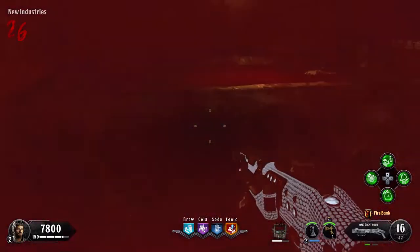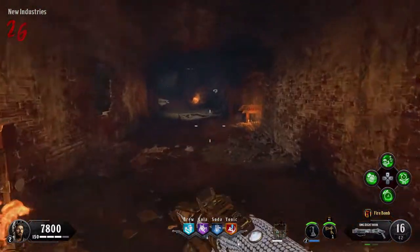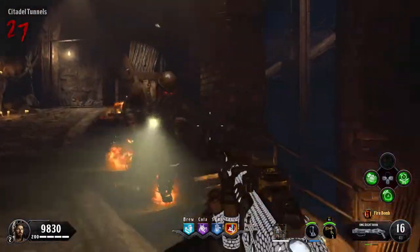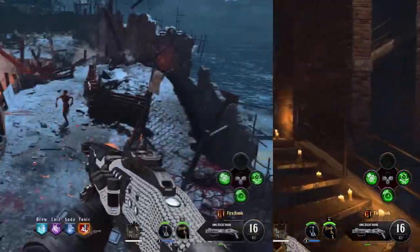Now for the final step, you will need a warden, and the easiest way to spawn one in is to input 666 into this panel. Shortly after, the warden will then spawn in, and you can then take it to the catwalk.